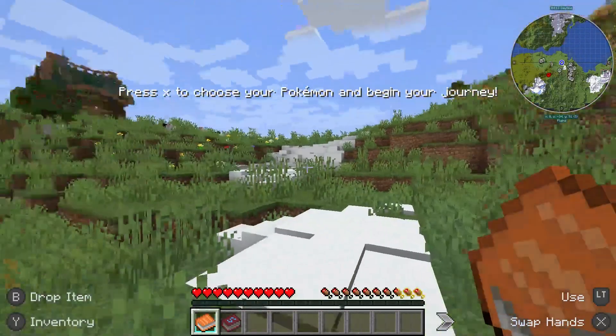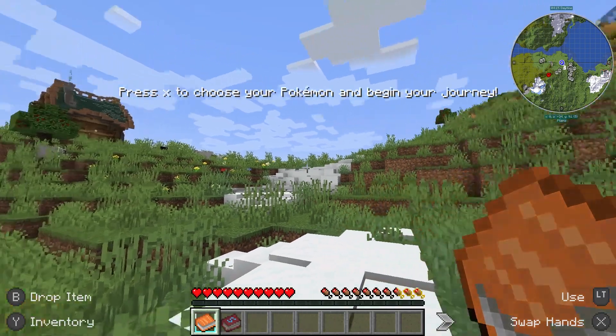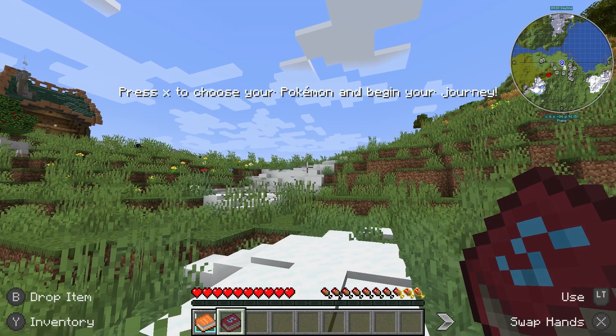This modpack is going to give you a ton of new biomes, mobs, and items nearby. You'll also receive two starter books, Paladin's Furniture and Runic Grimoire, which provide useful information about some aspects of the pack.